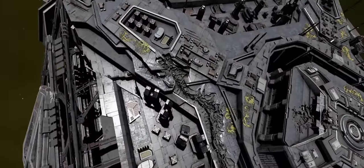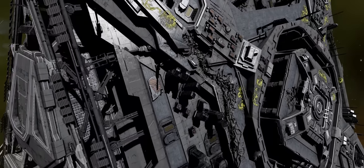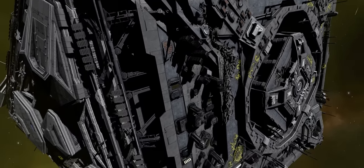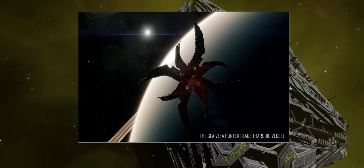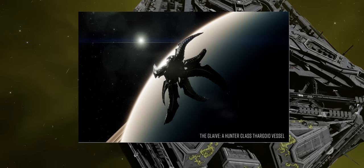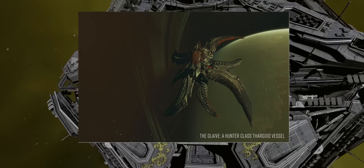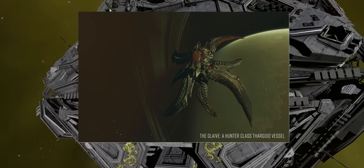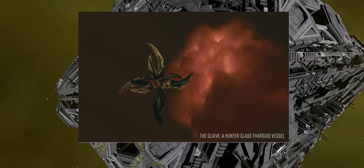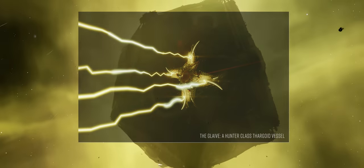Whatever is at the centre of the Maelstroms is not the only new feature coming to the game next week. As you may have seen in the teaser video we reported on last week, there is a new Thargoid vessel coming to the game with update 15. Frontier described the Thargoids as bioengineering solutions to their problems, and this new ship is an example of that. The ship, called a Glaive, is the first of a new class of vessels called Hunters — the direct implication being we're likely to see more variants of this class going forward, just as we did with the Thargoid interceptors.